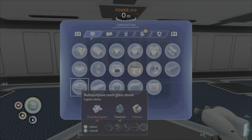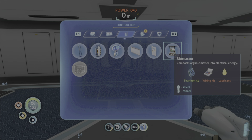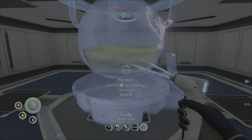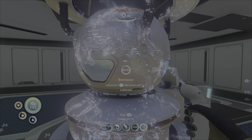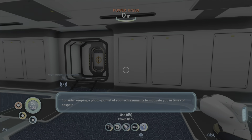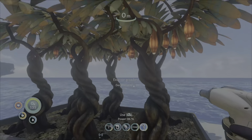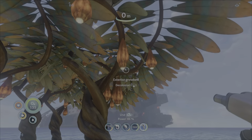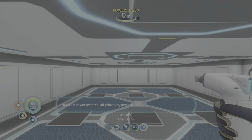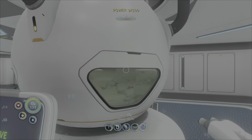What are we going to build in here? I guess we'll start with a bioreactor. Three titanium, one wiring kit, one lubricant. Chuck that in the corner - there it is, our very own bioreactor! It's powered by biomass so we should be able to harvest some of these and chuck them straight in. It turns the lights on - we have power! It's officially a base now!